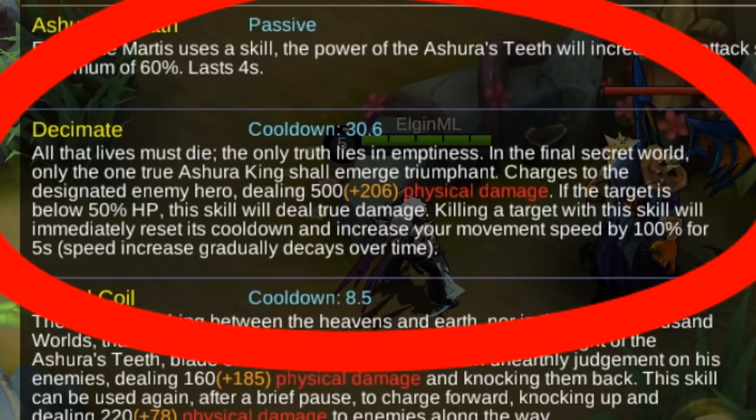Next up is your third and ultimate skill. It says: all that leaves must die — the only truth lies in emptiness. Martis charges to the designated enemy hero dealing physical damage, and if the target is below 50% HP, this skill will deal true damage. Killing a target with this skill will immediately reset its cooldown and increase your movement speed by 100 for five seconds, which gradually decays over time. Surprisingly, he's similar to Karina. Let's check it out in action.